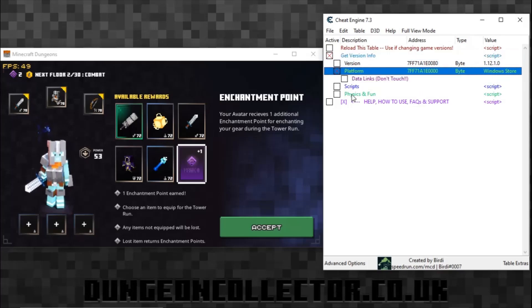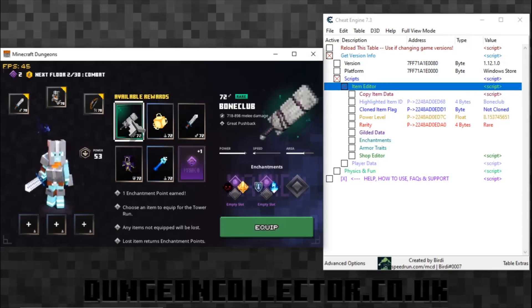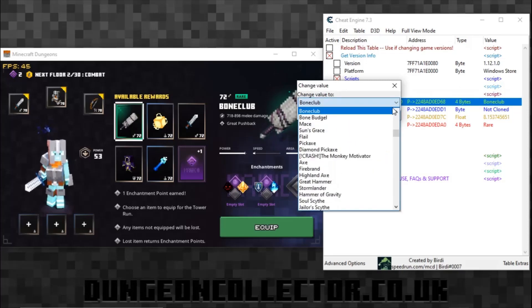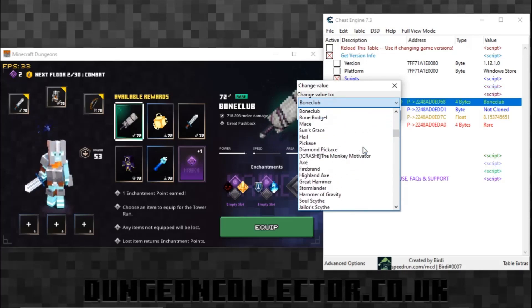Click 'Platform Scripts' then 'Item Editor'. In here it says 'Item IDs' highlighted. When you click or highlight an item you can see it changes over on the right there in Cheat Engine - this is what we need. I've got the Bone Club here. I'm going to change it - double click on where it says 'Bone Club' and you have a drop-down menu.